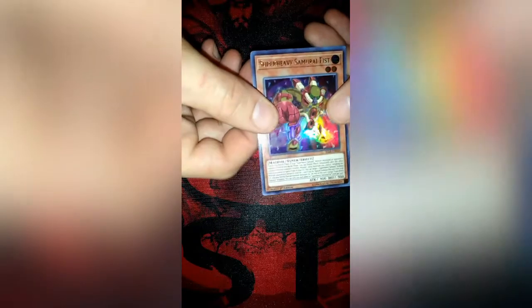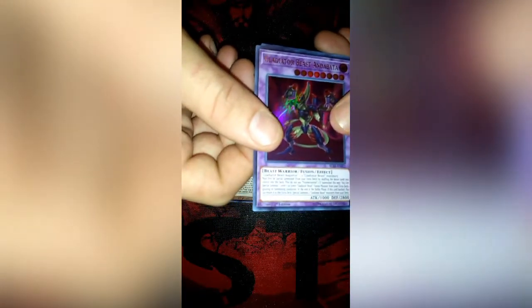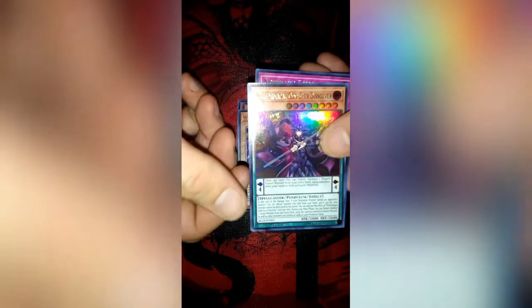Pack number seven — I got a Super Heavy Samurai Fist. I don't much care for Super Heavy Samurais. Also Raid Raptor - Rudder Strix, Gladiator Beast Andabata, Garth, and Vision HERO Witch Raider. Two Minervas — I'm just so stoked! Minerva is a badass card, don't let anybody tell you otherwise. Twilight Ninja Jogen, White Moray, Super Heavy Samurai Helper, Performapal Odd-Eyes Dissolver, and an Artifact Sanctum. Two Minervas and a Sanctum — I am loving this.